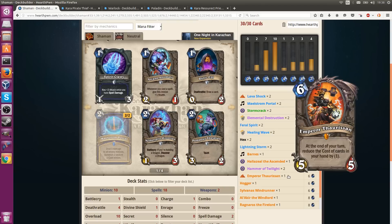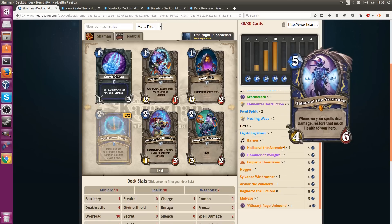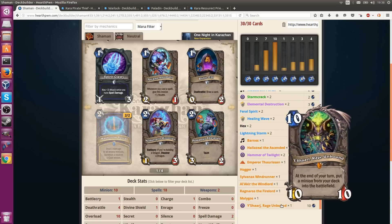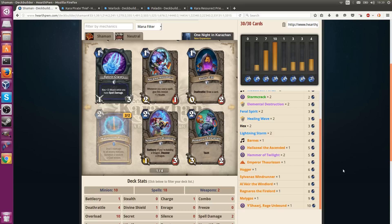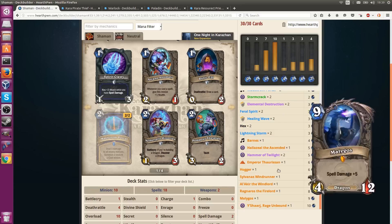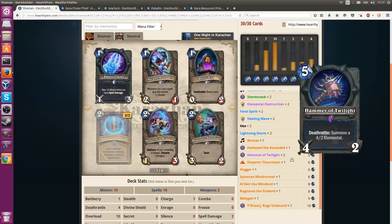You could get Emperor Thaurissan, which in a high-mana-cost deck is usually going to be good. The danger is your hand gets flooded with stuff like Ragnaros, Malygos, or Y'Shaarj — and that wouldn't be really good — so you want to reduce that cost as much as possible. Play Barnes and get an Emperor Thaurissan proc on turn 4. That could be a really big deal, basically bringing all this high-end stuff into more of a mid-game state.